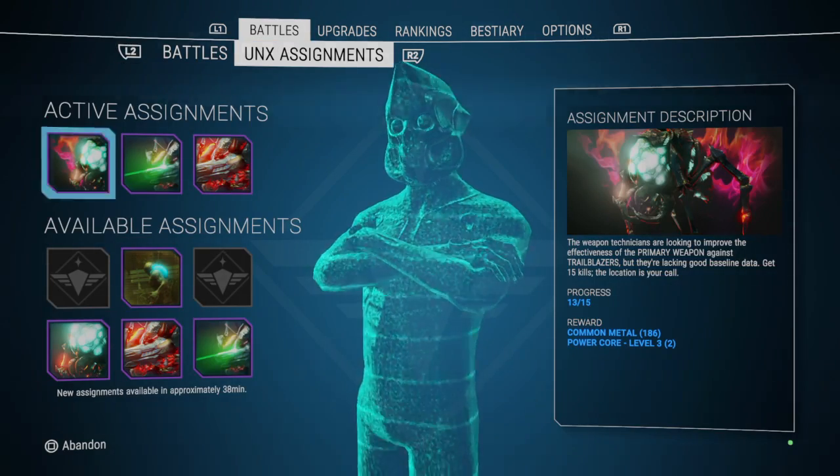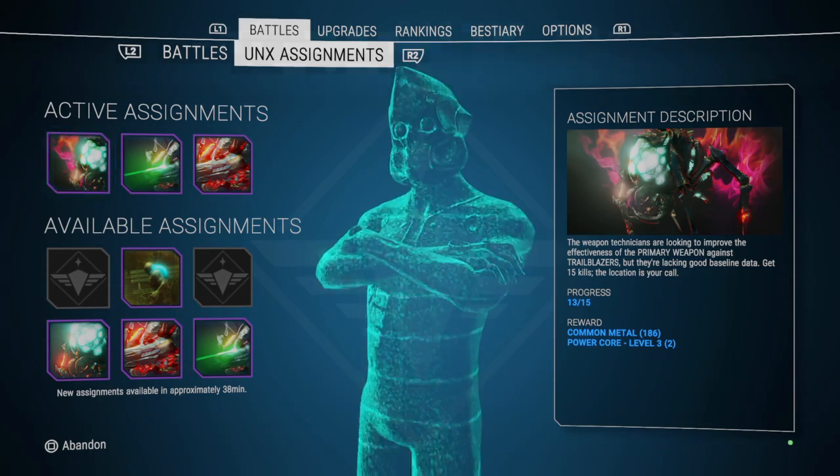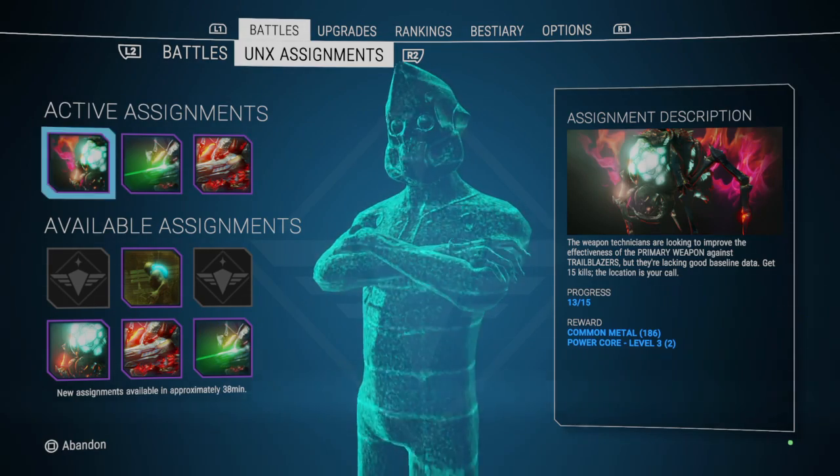Once you're in world level two, definitely pick up these bounties — that should be the first thing you do. Get yourself three assignments because you'll get power cores from them, and that's what you want for leveling up your weapons.